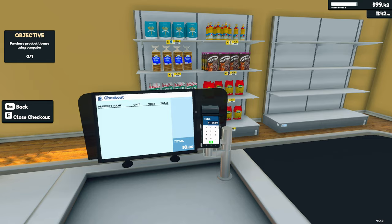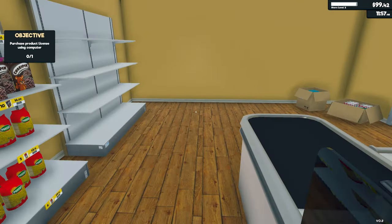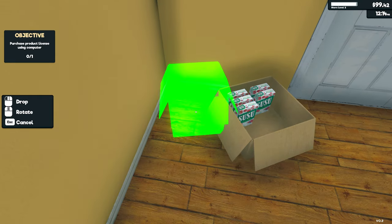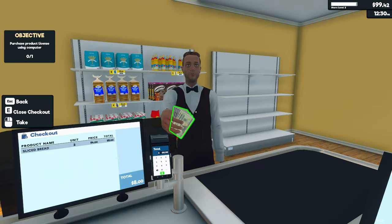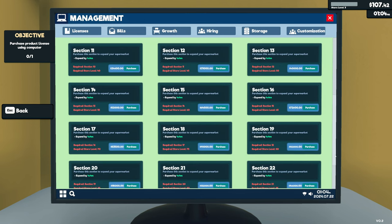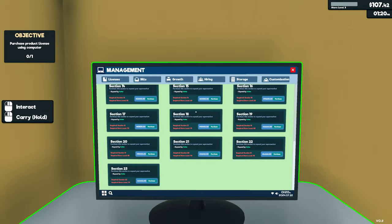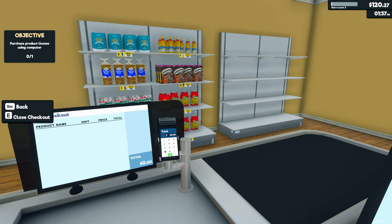A customer paid exact money — feels just as good as getting change. Bread stock gone. We can stock more flour and powdered sugar. We're now store level three — all we need is 200 dollars for the product license. Store upgrades go up to 146,000 dollars — that's a lot of money. We're probably going to be making lots of money until we get there.